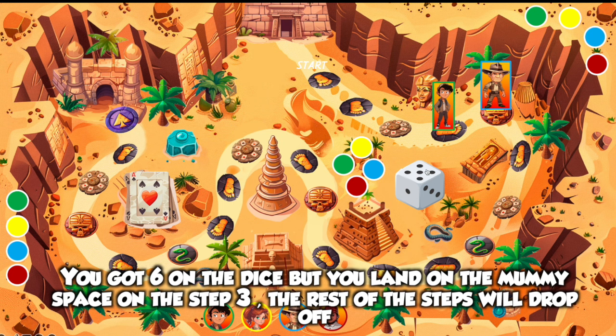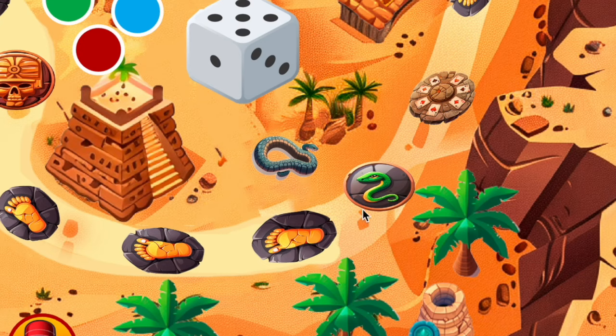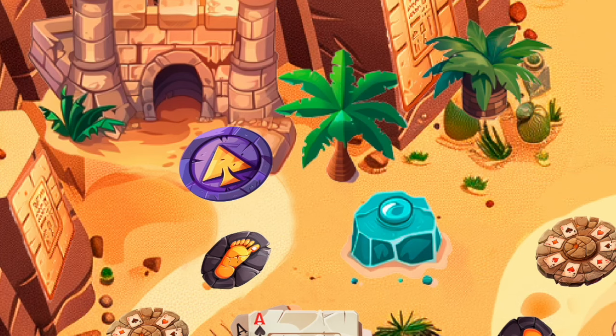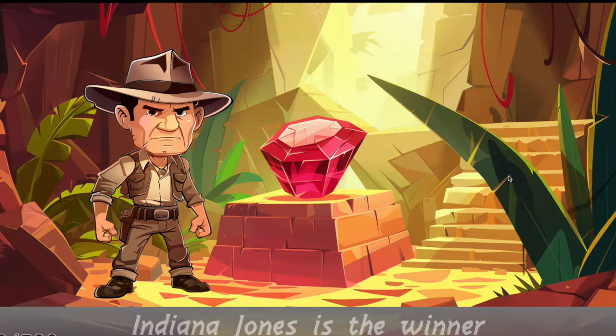Now let me tell you about the snake space. The snake also means losing your turn. And whoever reaches the purple space right here — let's move the character — the player will get a map to get the ruby.